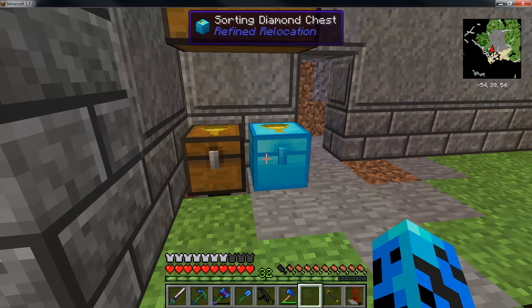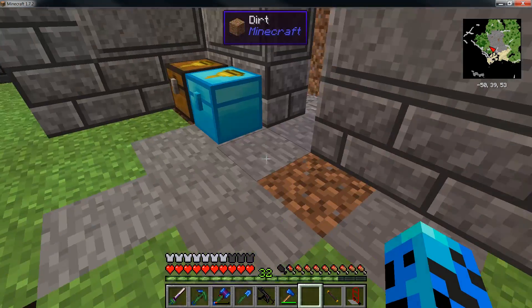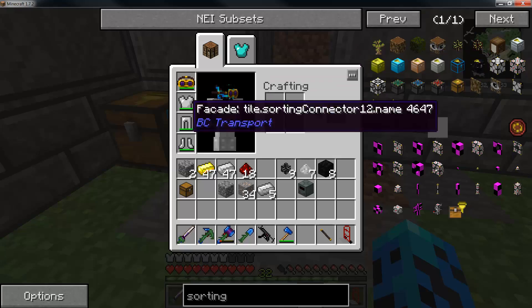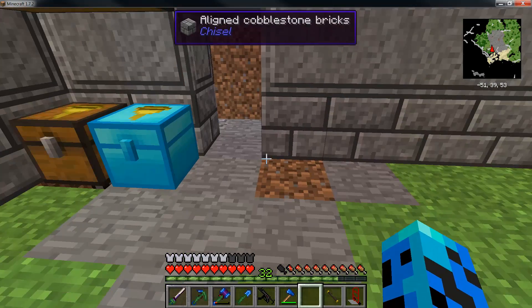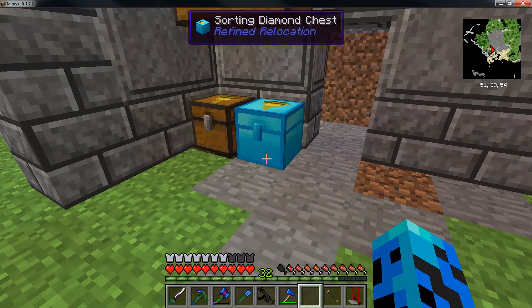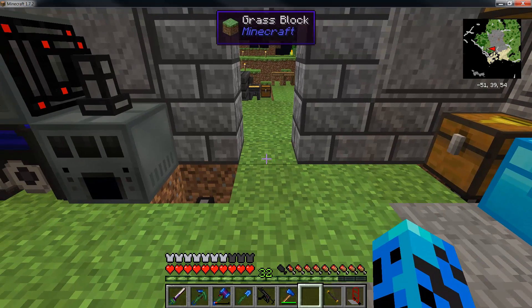Since these are adjacent, they will share — they'll basically be able to communicate and transfer down the line. There is another block you can use to go in a corner — it's called a sorted connector. So that's basically what I'm going to do right here — kind of keep labeling the chests as we go. I'll cut here since it's a little bit boring, and then I'll come back and kind of explain how it works and show you the finished product.